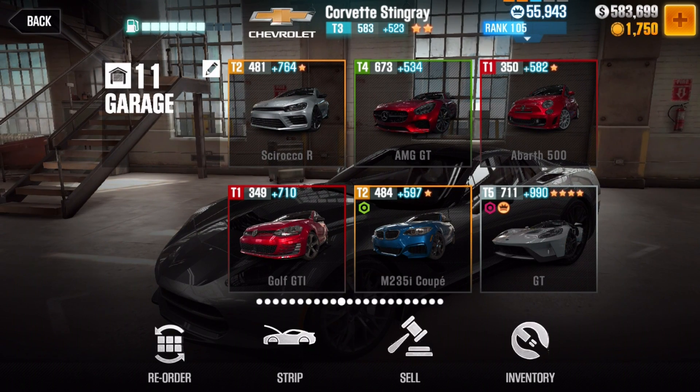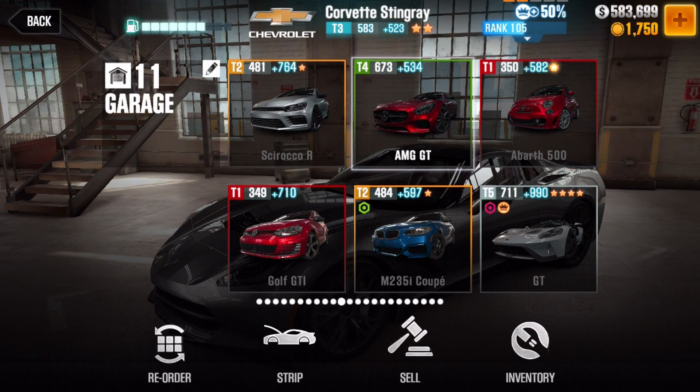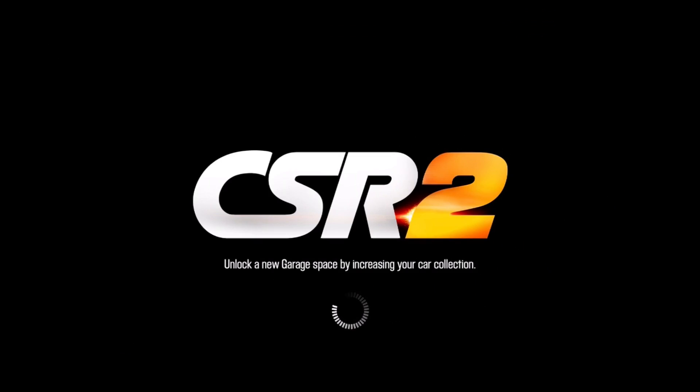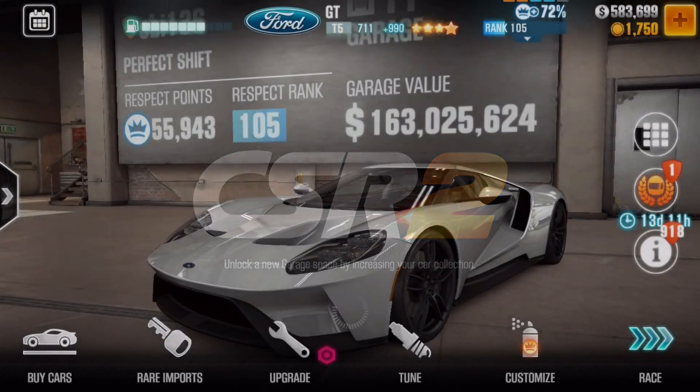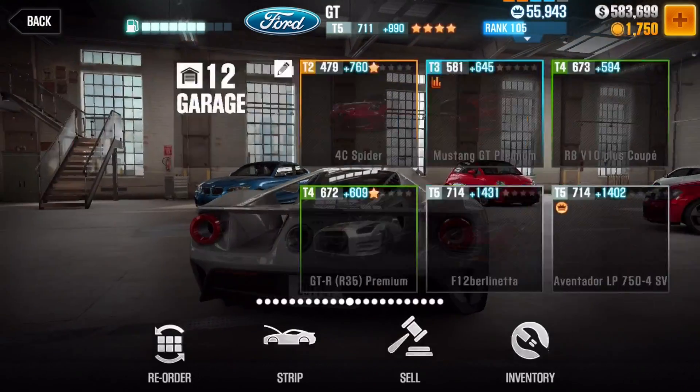And then my Sirocco. Golf. AMG another GT - it's not as fast. And then my Ford GT I just showed you last time. Saving fusion parts for when I get the SVT Raptor, because you never know. I have one Stage 6 for that already.